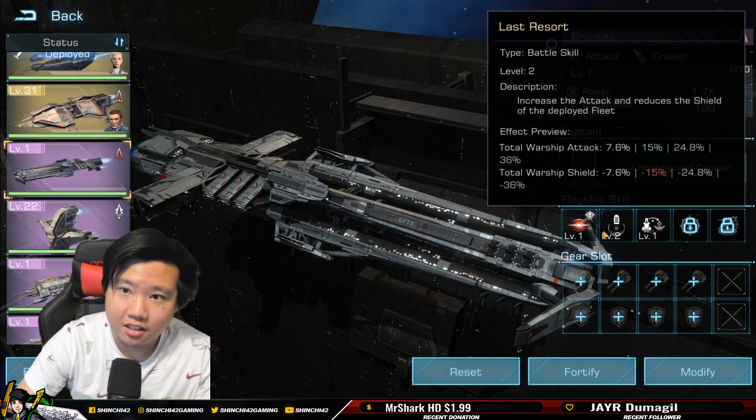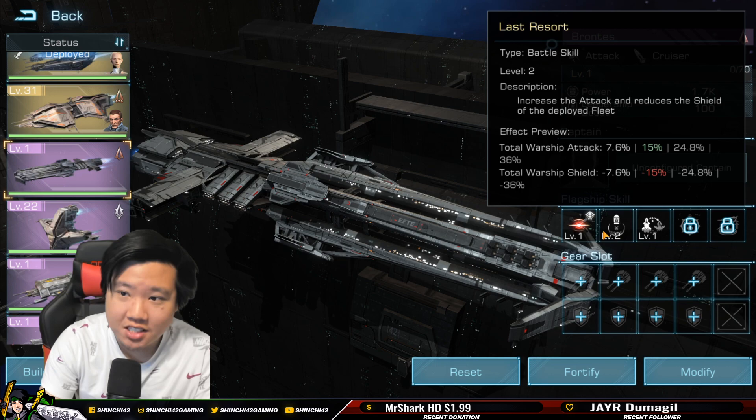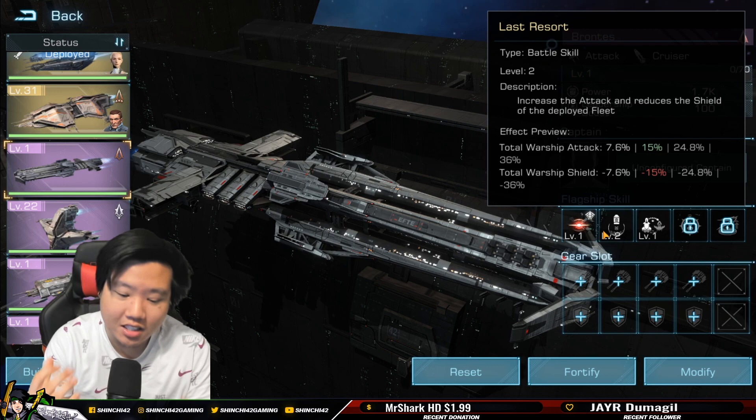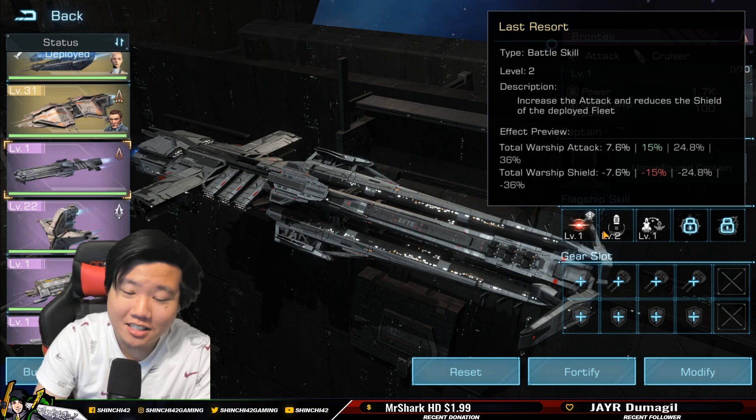Looking into Brontes' skills: skill number two — warship attack +24.8% but warship shield -36%. So you get the attack but you lose the shield. This is not a tanky flagship; this is an attacker, a hunter.